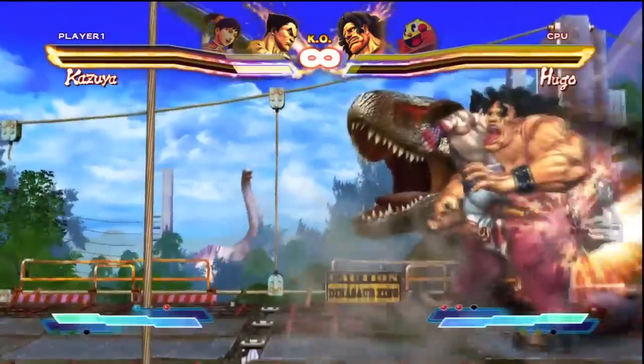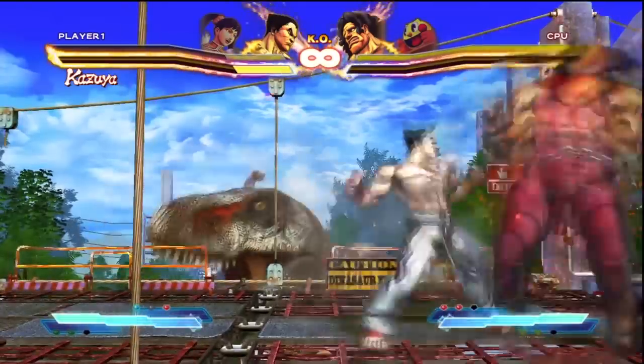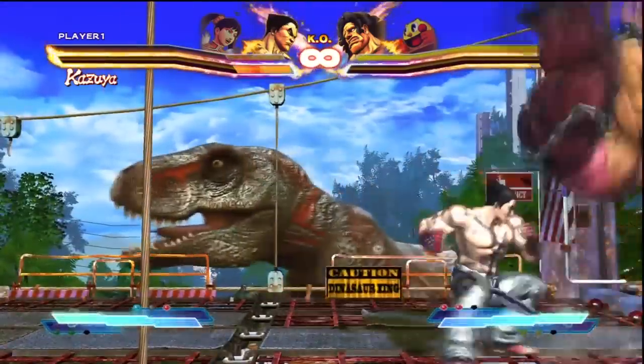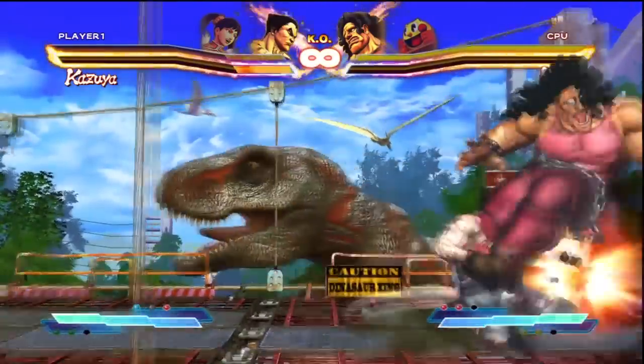I'm not going to be explaining how to perform these combos — this is only in regards to updating the public view of what these infinites do, and hopefully they get fixed very soon with some recent patches. The first one is with Kazuya, and Kazuya is probably the most dangerous one of all the infinites in the game right now.